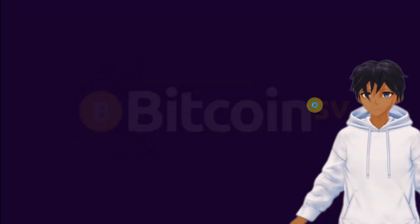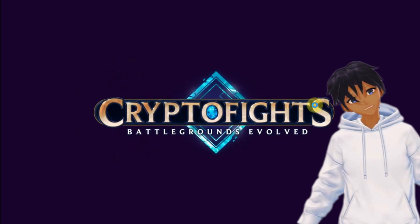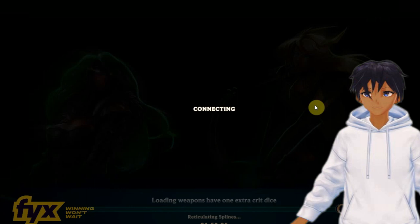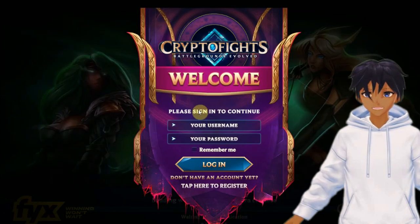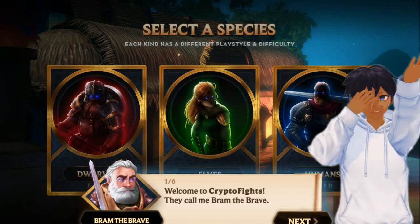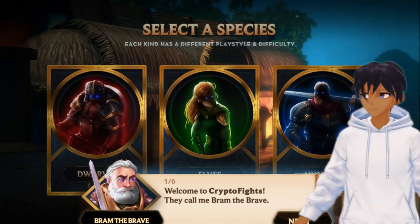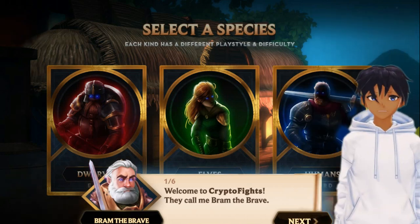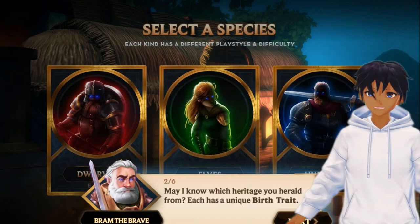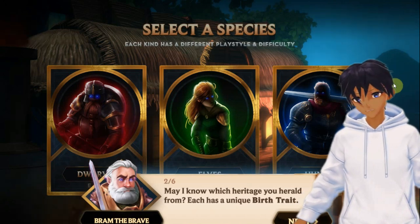Initiative roll: the first turn is decided with a dice roll for initiative. Certain species have bonuses added to this roll to give them a better chance of going first. Attack roll: the player rolls dice to attack, and if the result of the dice is high enough, they can hit the opponent. Damage roll: if there is a successful hit, other dice are rolled to determine how much damage to inflict.